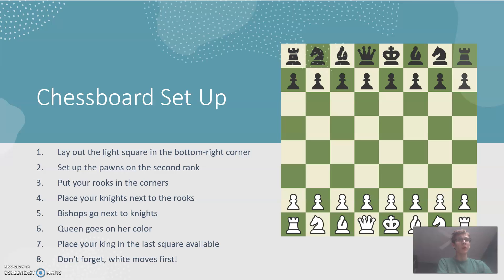So to set up a chess board, you lay out the board where the lighter square is in the bottom right corner. You set the pawns in the second rank, rooks in the corners, knights next to the rooks, bishops next to the knights, the queen goes on her color — so the lighter and darker queen will both be on the lighter and darker spaces respectively if you've done it right — and the king goes on the last available square. The lighter color moves first.